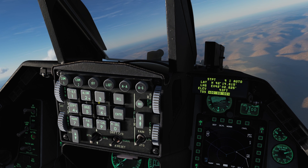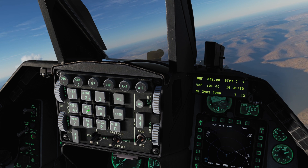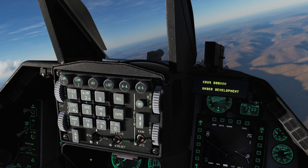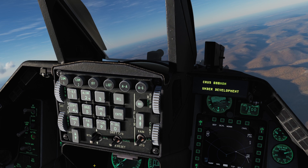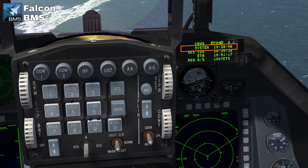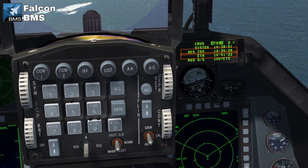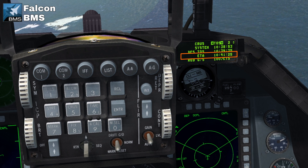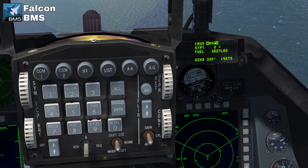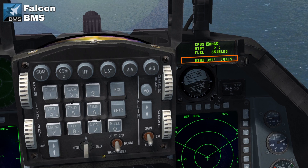We cannot yet set the time on station however — it ties into the cruise page, opened by returning and pressing 5 on the ICP. Unfortunately this is not present in DCS yet, but we'll go over it in Falcon BMS in preparation for its release, as they should be very similar. Here we have the system time, the destination, time on station to our currently selected steer point, our estimated time of arrival at that steer point, along with the required ground speed in order to arrive there on time. Pressing sequence we can see the predicted remaining fuel when we get there, the wind direction and speed.